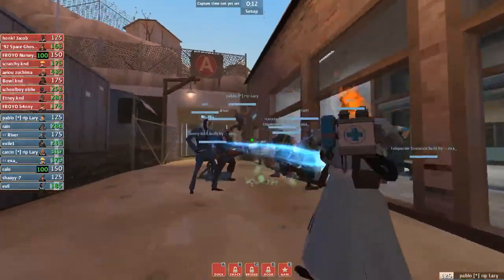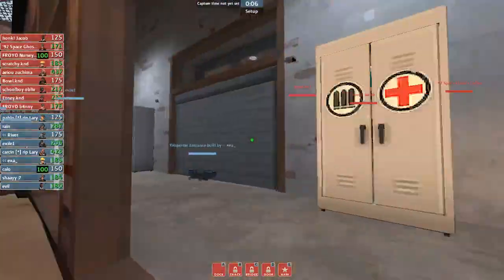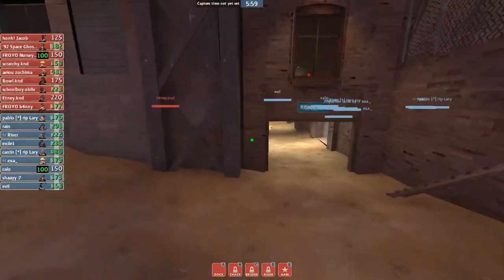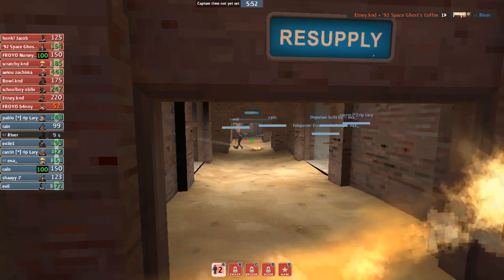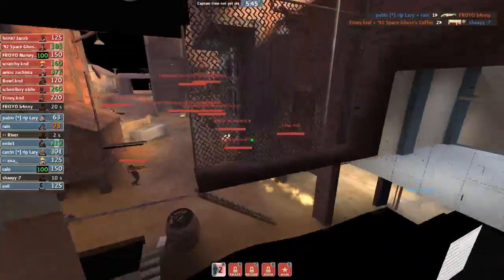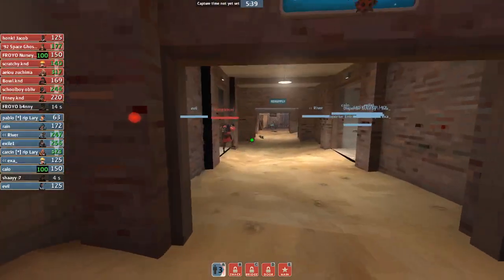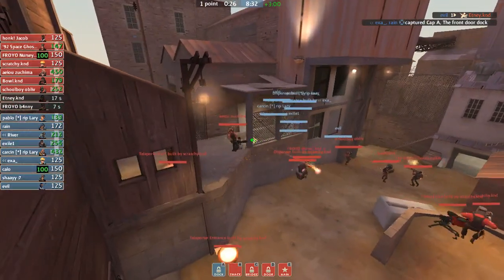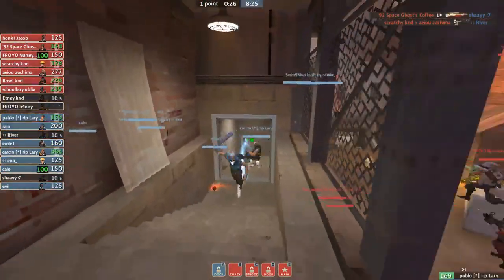Nothing super fancy — both meds on the uber. Rain on pain train. It's a good idea for your soldiers to be going pain train if he's going to get cap time. Standard time for a spot, most importantly to play up top here. River's going to go down into some passive spam. Nothing special on A. Shade goes down — that's going to start some aggression on defense. As a demo, if your sniper goes down on offense, you can be peeking that.